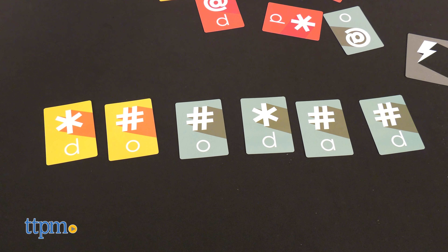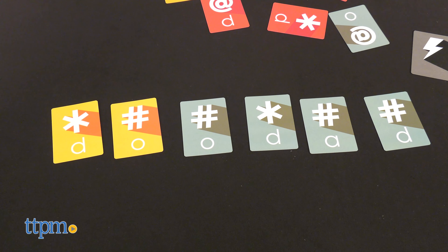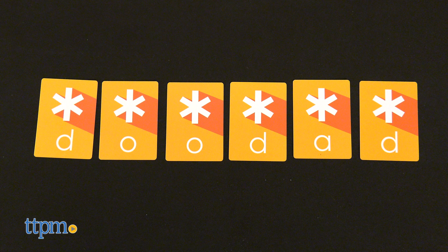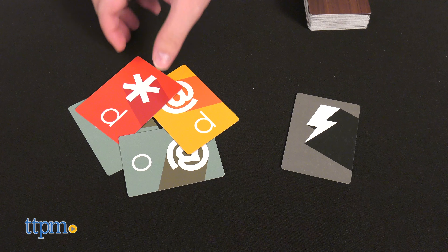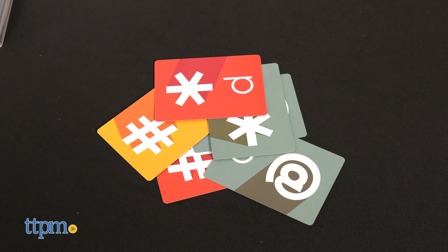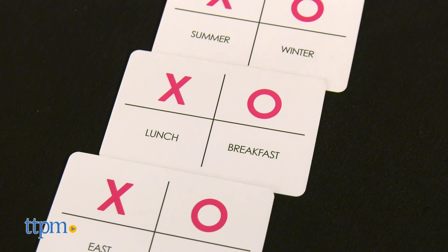To spell Doodad, each adjacent card must either have a matching color or a matching symbol to be played in sequence. You can choose to spell it anytime you wish, but once you do, score one point for mixing adjacent colors and symbols, two points for a flush of color or symbol, and four points for a flush of both color and symbol. The first one to six points wins. Strike cards mix things up by allowing players to steal any card from an opponent's pool, so don't dilly-dally on your doodads.